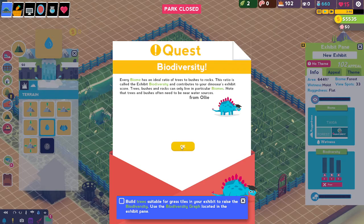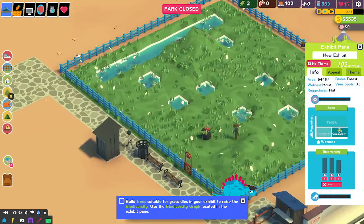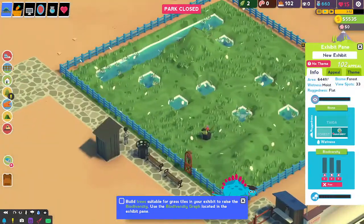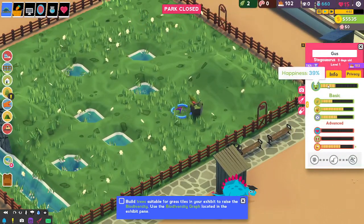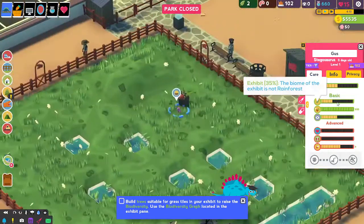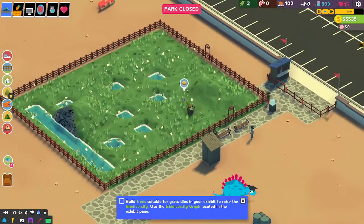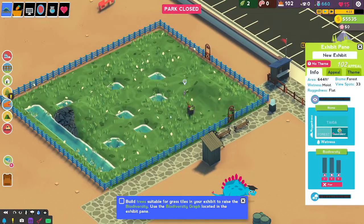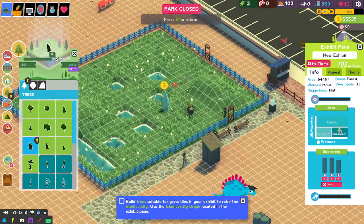I couldn't tell you the name of one, probably, apart from a stegosaurus and a few others. I lied - I could tell you one, or three. Maybe five, ten. But I can't say the hard words, with all the letters. I really do struggle with that. Is he happy? Let's have a little look - kinda happy, not overly impressed. Basic needs - it's not rain forest. How is this not a rain forest? It said it was a rain forest. It needs the forest part - that makes sense.